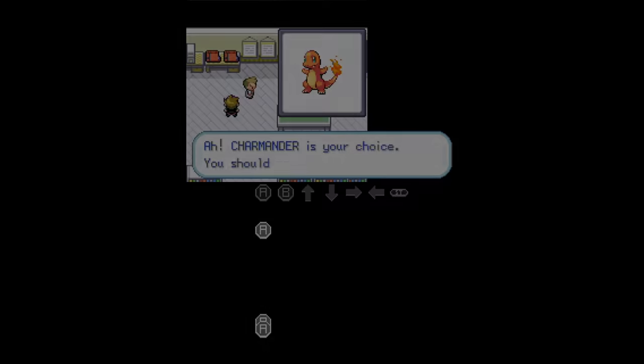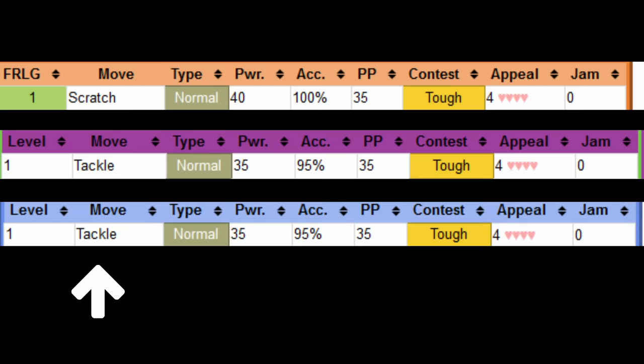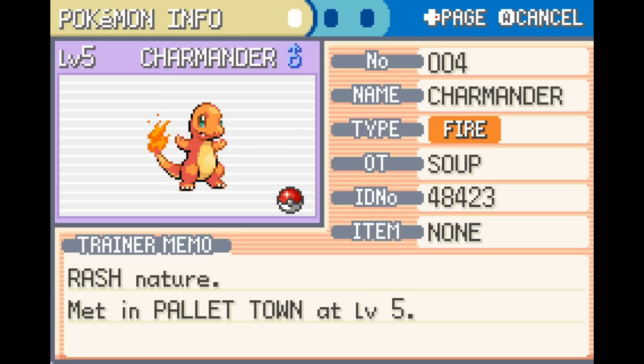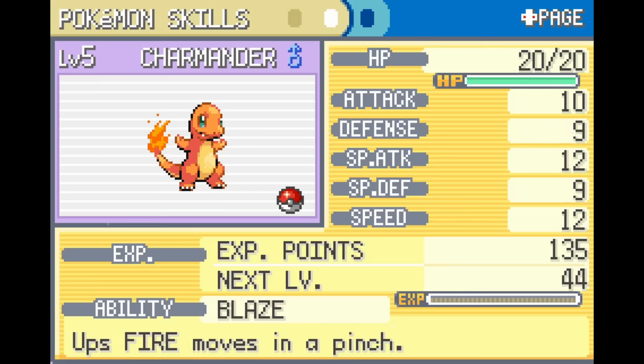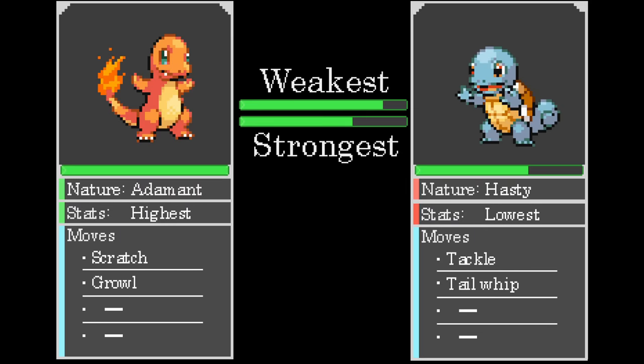I picked Charmander as my starter, since Charmander learns Scratch, which is a 100% accuracy move, unlike Bulbasaur and Squirtle, which learned Tackle, a 95% accuracy move. I can't really afford to miss, so using moves with less than 100% accuracy isn't possible. Charmander's nature is selected randomly from a pool of 25, and its stats also vary by a random amount. In any scenario, I have to make sure both the weakest Charmander with the worst stats and least favorable nature, and the strongest Charmander with the best stats and most favorable nature, both succeed for one sequence of inputs.